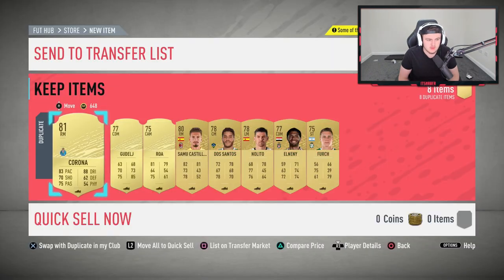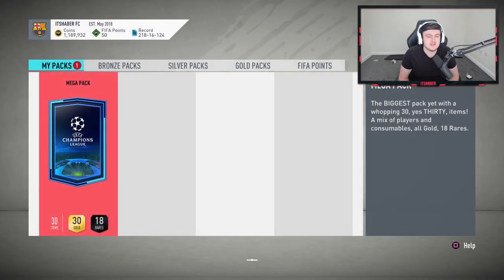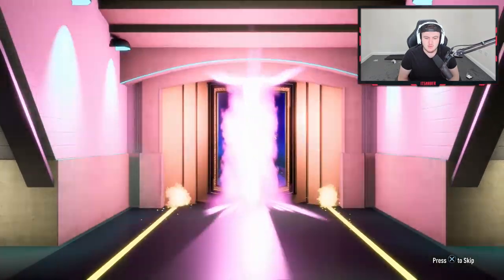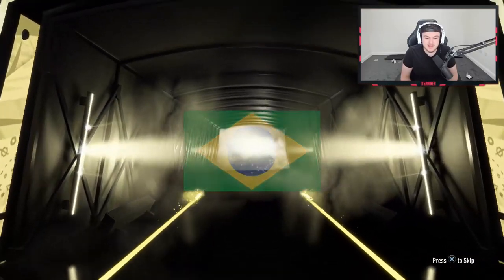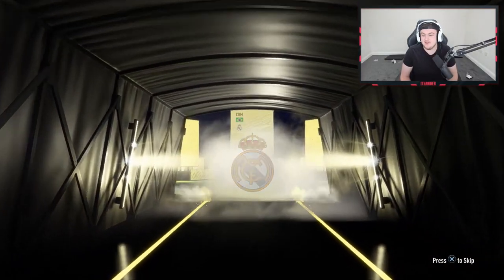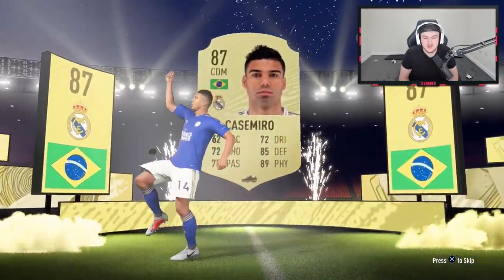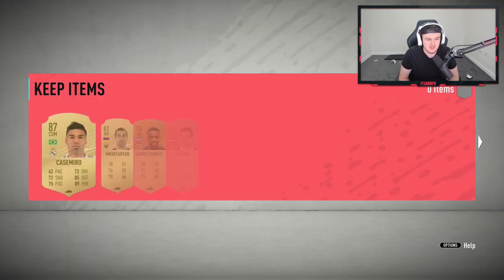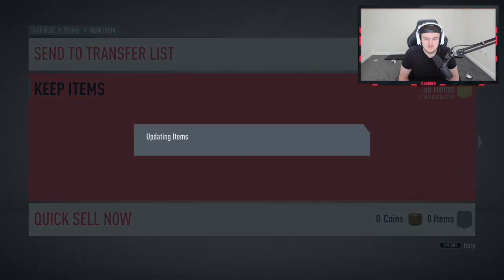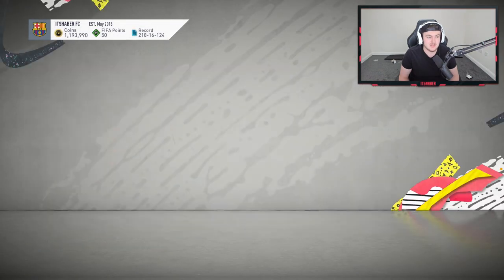There's an 83 in there as well, not too bad. Discard the rest — not too shabby from Silver 1 rewards. And last but not least, there's a mega pack from Silver 1 Champions rewards. I think we've got something again — it's going to be another walkout! Back-to-back walkouts in Silver 1 rewards. Brazilian CDM — Casemiro. That's not too bad at all. Back-to-back walkouts in Silver 1 rewards is pretty decent. We'll take that.